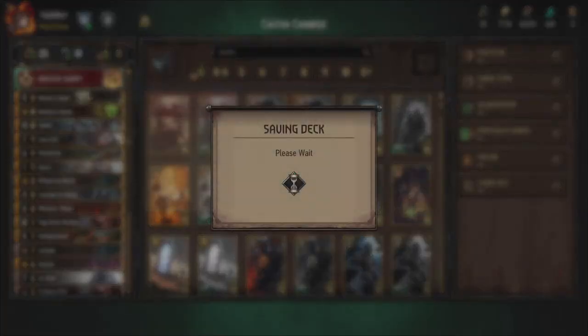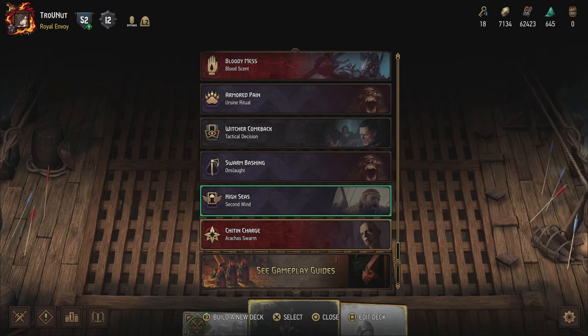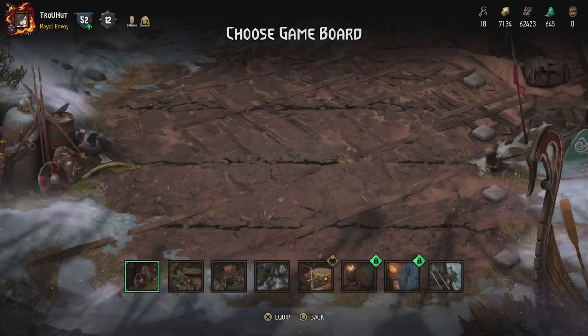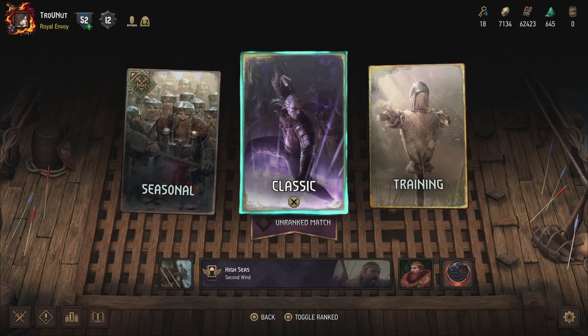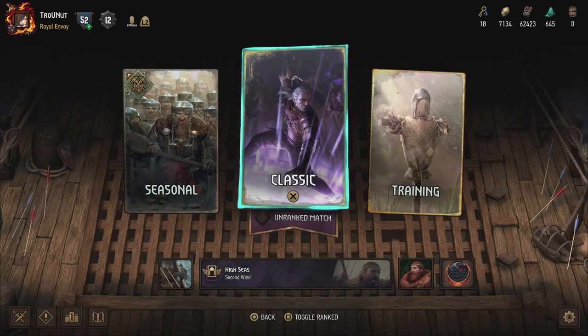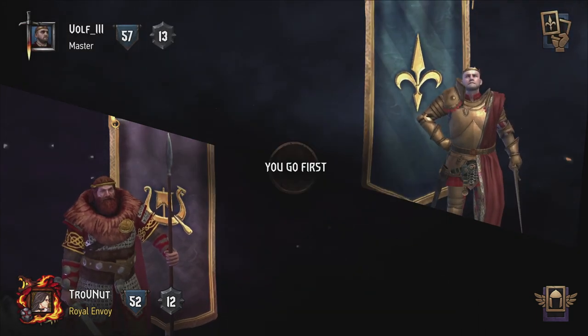Let's dive in. I'm going to start with Skalaga since I'm most used to that. High Seas — I need to change it to the shipboard. It's a classic ranked match. I'm most comfortable with Skalaga, which is why I'm going with that. Look at that, the Radovid skin. Against a Master Dude — interesting. What do we want as a start? Jetta is always nice.